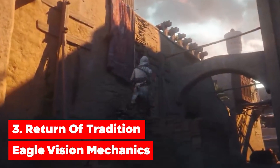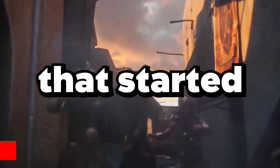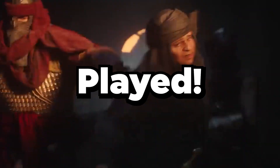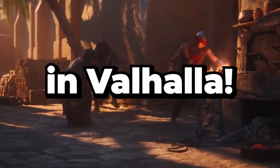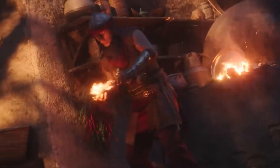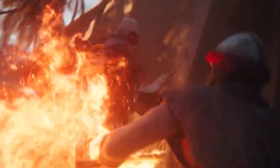3. Return of traditional Eagle Vision mechanics. The Eagle Vision mechanic that started with Assassin's Creed Origins has been played out — doubly so because of the relatively useless Eagle Vision in Valhalla, where players had to pinpoint with extreme accuracy where Eivor was supposed to go. It made the mechanic a chore to use.